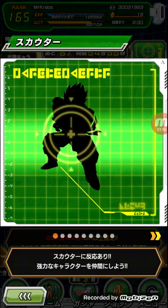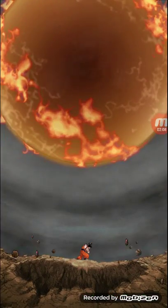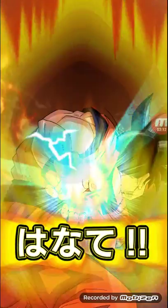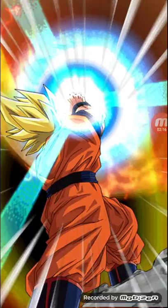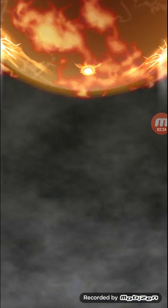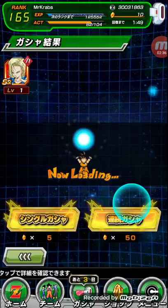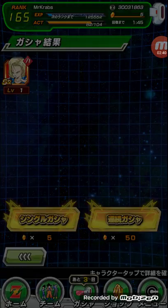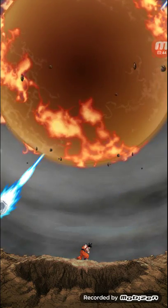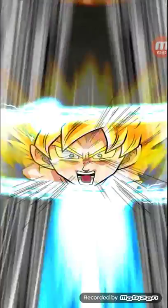Like I said, I want the physical Xeno Trunks or the tech Majin Vegeta because they both hit the whole team. Preferably Xeno Trunks because he has a really good leader ability — all types HP and attack up 30%. My current leader Super Saiyan 3 Goku just does attack plus 30% for all types, so Xeno Trunks would be a better leader. Let's see if we can get SSR — hopefully on three pulls.